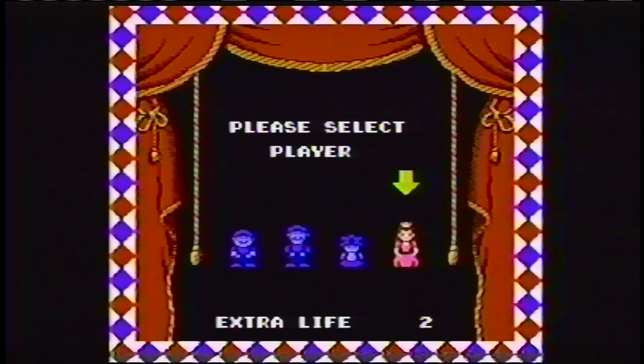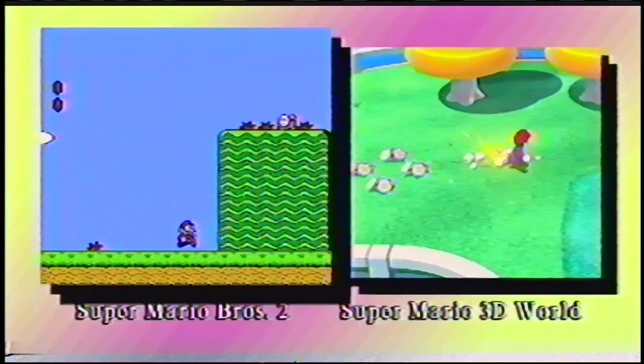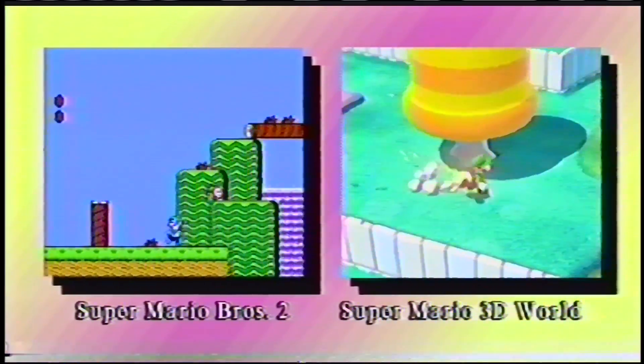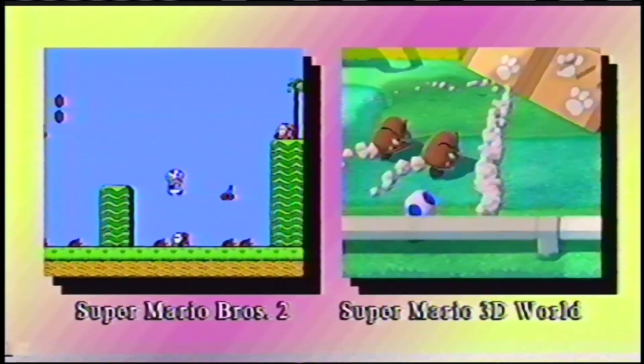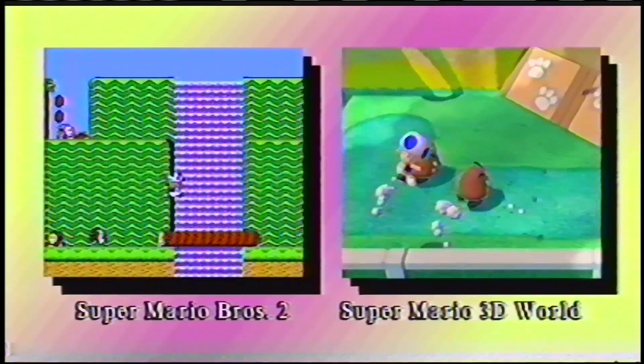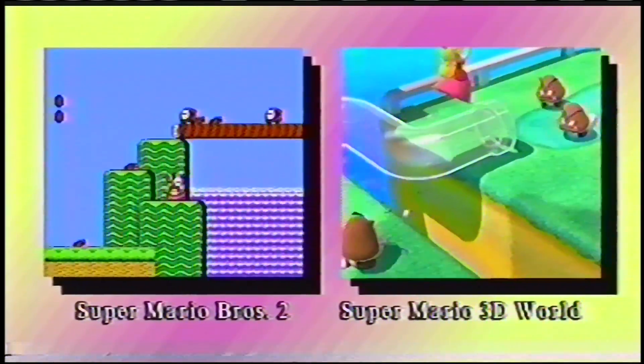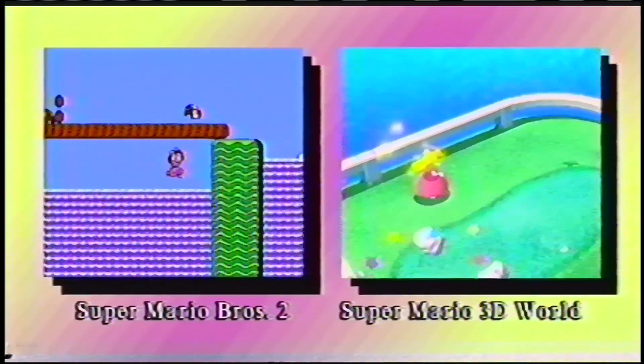If you've played Super Mario Bros. 2, you'll be familiar with the characters' abilities. Mario's speed and jumps are average. Luigi's movement is loose, but he jumps very high. Toad is the fastest, but he has the shortest jump. Princess Toadstool cannot run very quickly, but her float jump gives her the edge in many scenarios.